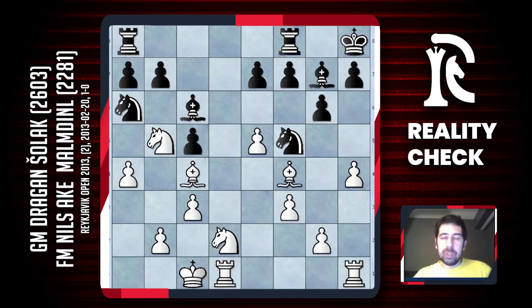I thought bishop h6 was the best move and I didn't like the move that Nils played: h5. Because now I have a nice move knight e4.